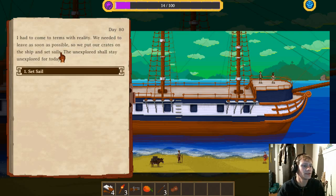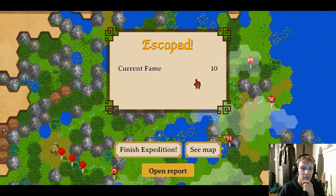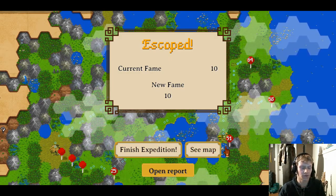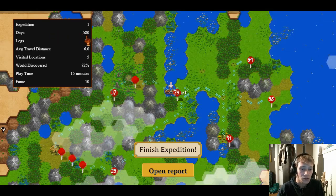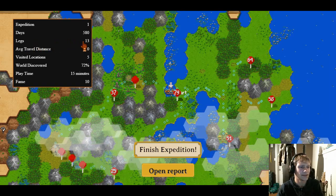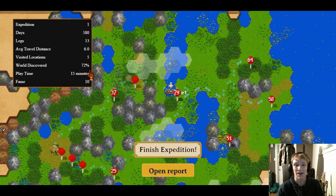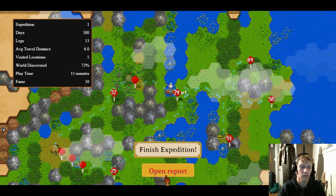Escaped! Current fame: 10. New fame: 10. We just doubled our fame — that's pretty good. Expedition one stats: 580 days, three pieces of animal meat, and we didn't even eat the mangoes. Legs: 13 — that's how many times we moved. Average travel distance: 6. Visited locations: 5. Playtime: 50 minutes. Fame: 10. Finish expedition — open report.